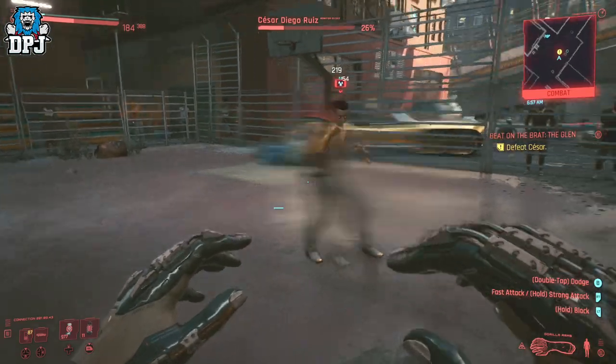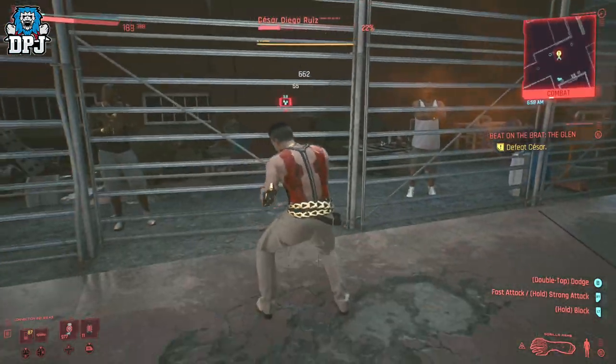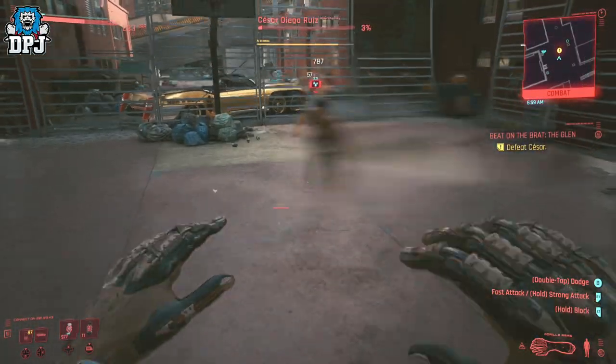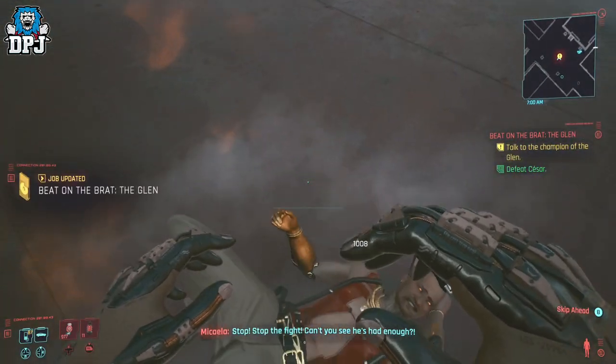After going back it was pretty easy. Just using that double jump when he ran at me — that's the Reinforced Tendons. Most ripperdocs across the city will sell these. Then I just dropped a combo on him using the Gorilla Arms and you just watch his health shrink. To be honest, you won't really struggle if you are a decent enough level.